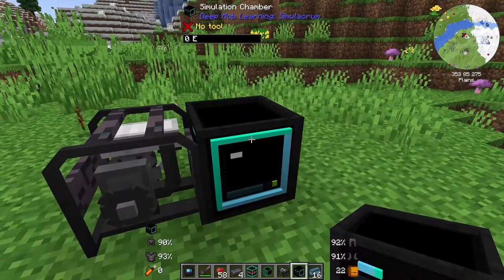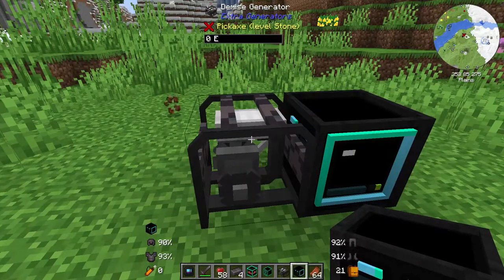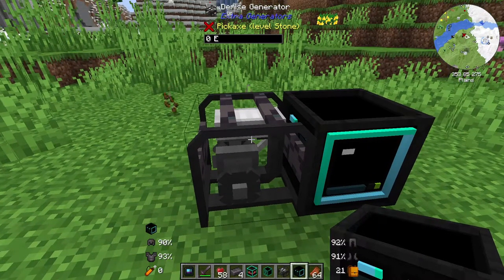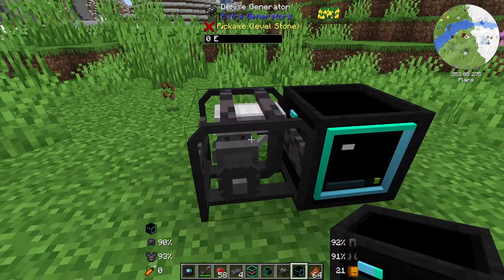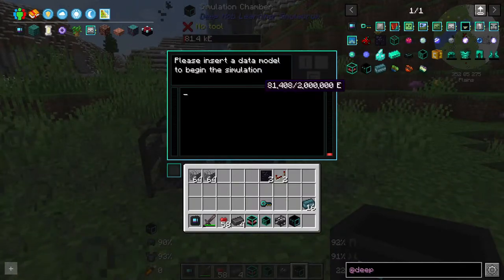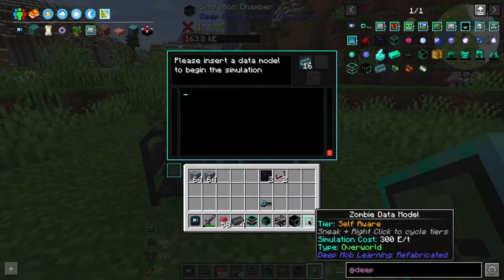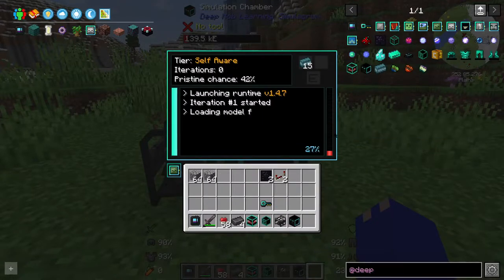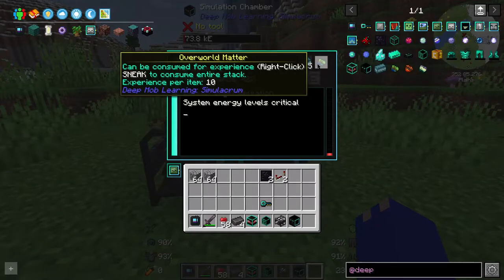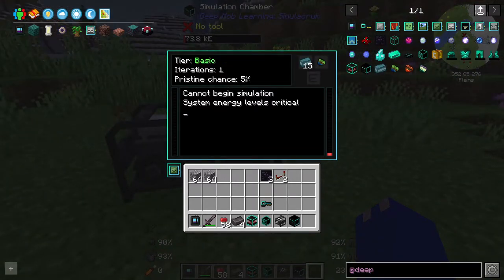One of the new machines we've just made will require power, and that is the simulation chamber. The best and fastest generator I've found that doesn't consume a ridiculous amount of resources is the demise generator — it takes rotten flesh. As you can see on the side it's now charging and it caps at two million. Here we need to add in our polymer clay, and if you wish to use this you will need an additional data model. Once we've thrown that in it's going to start the simulation and this time we only got the overworld matter. It has a 42% chance of getting pristine matter, and different tiers can affect the pristine chance — self-aware is significantly higher.